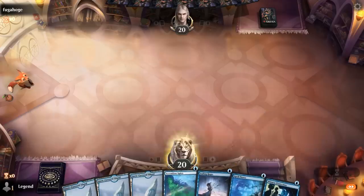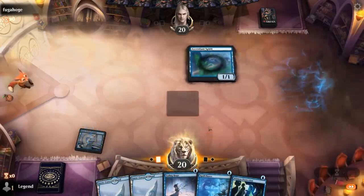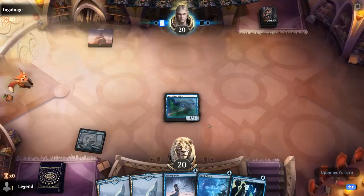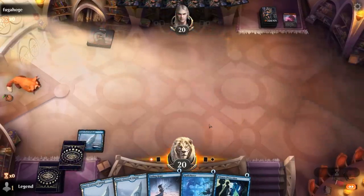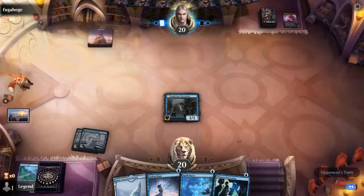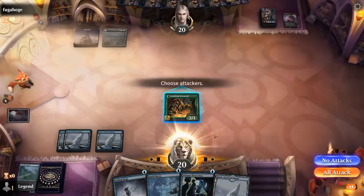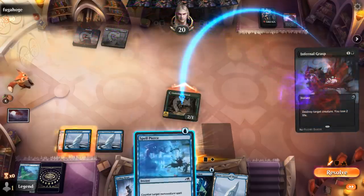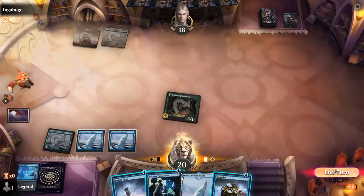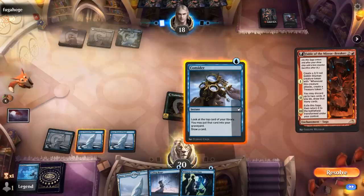Okay, we're on the play with a fine hand, a little creature-light so we'll have to protect our Ascendant Spirit, but we've got a Spell Pierce to do so. Opponent's turn-one Mountain — not what we wanted to see — and Voltage Surge deals with our Spirit right away. Good thing we drew another creature. Voltage Surge points toward artifacts, black-red. It lets it switch to nighttime so we get to draw. Infernal Grasp was probably better off played in their turn as we get to Spell Pierce and connect for two.